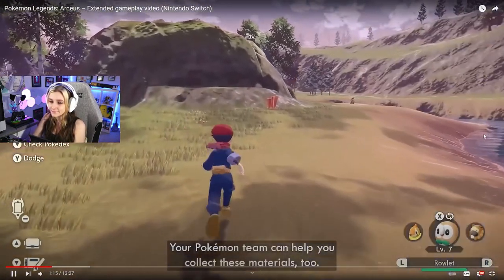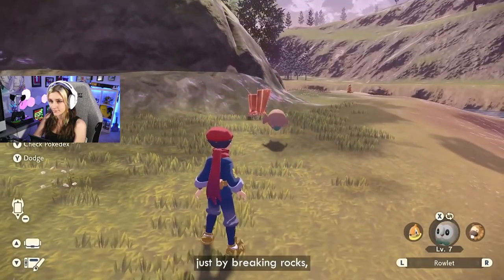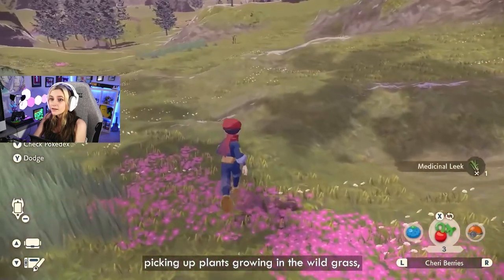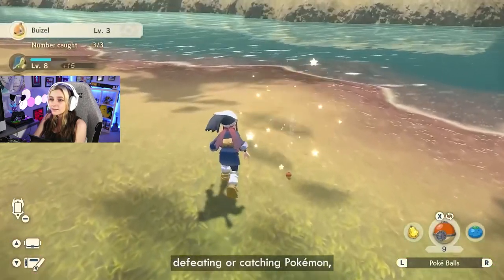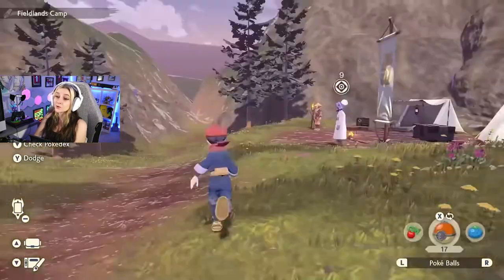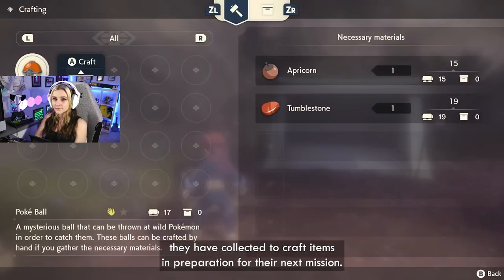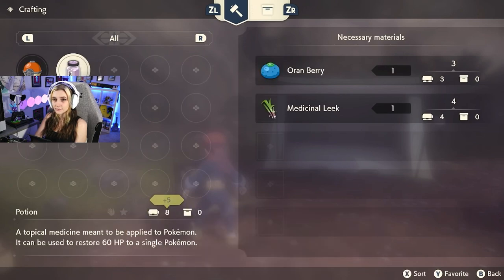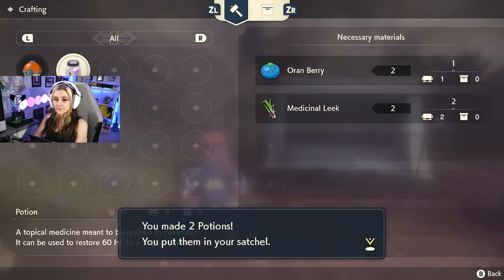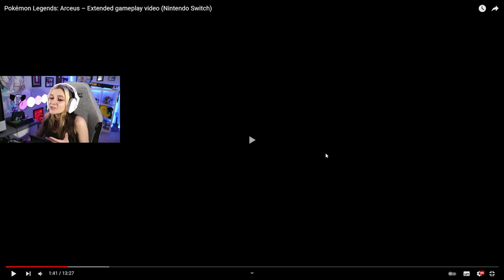Your Pokemon team can help you collect these materials too. You can find all kinds of useful resources across the region just by breaking rocks, picking up plants growing in the wild grass, defeating or catching Pokemon, or knocking items out of trees. Here we see the trainer using some of the materials they have collected to craft items in preparation for the next mission. I'm curious to know if there's gonna be just a one-track story or if there's gonna be a bunch of side quests — it would be so cool. I guess we'll find out.